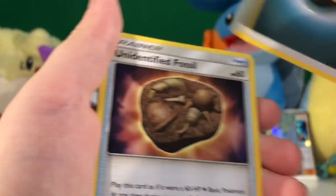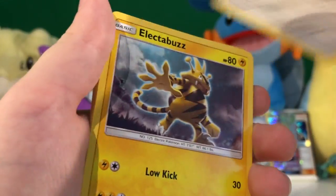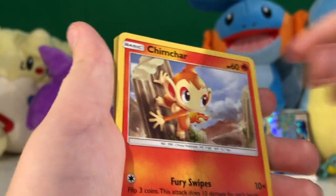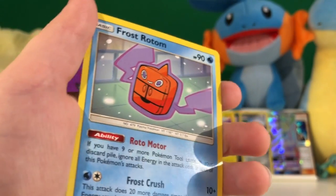Darkness Energy, Unidentified Fossil, Honchkrow, Lopunny, Electabuzz, Buneary, Morelull, Magma, Chimchar, Oranguru, and a Frost Rotom regular rare.